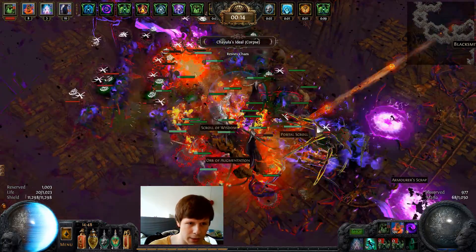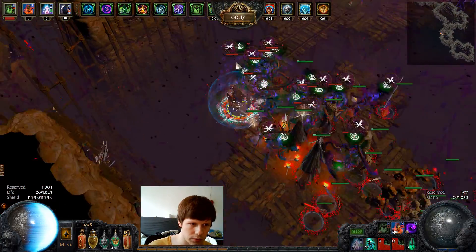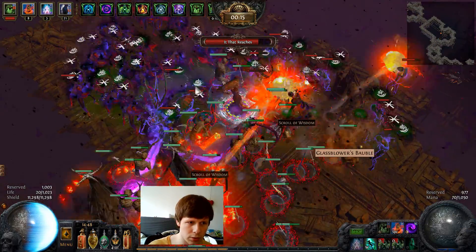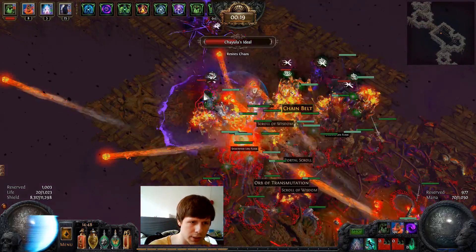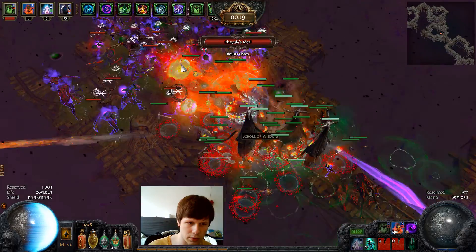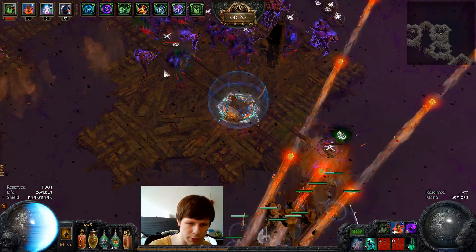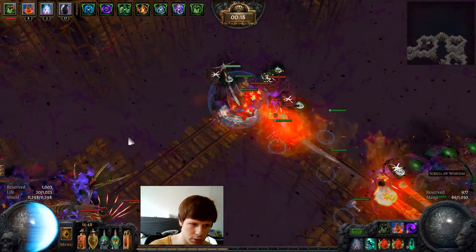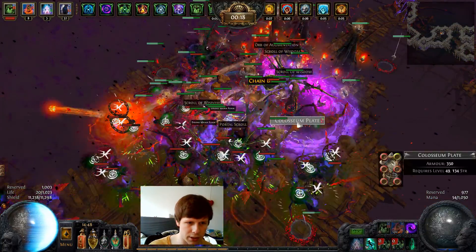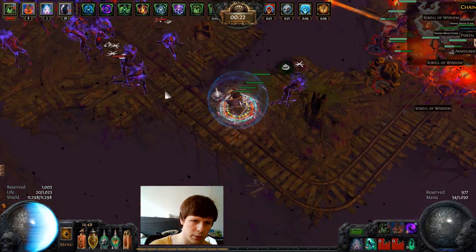Alright let's kill this rare - they teleport, that's kind of annoying. The fact that they teleport makes life quite hard to be honest. There's a rare here, let's make sure we actually kill them. Looks like there's a lot of RNG in this breach because of those rares. Let's pop our vial - there's two rares right here. I think I got both of them so let's continue on.